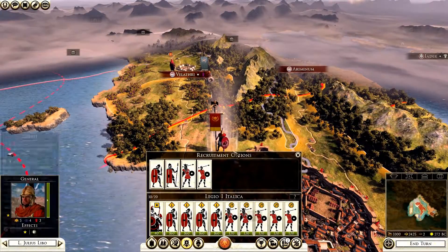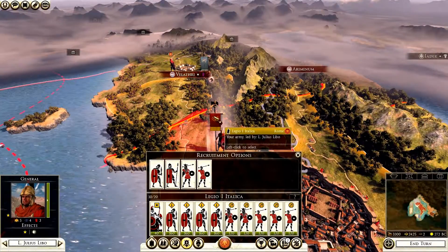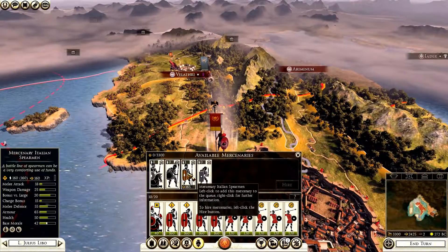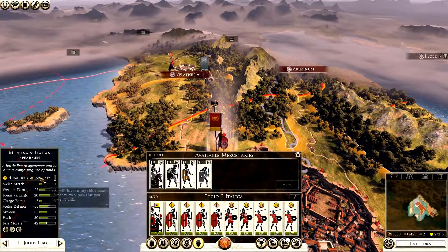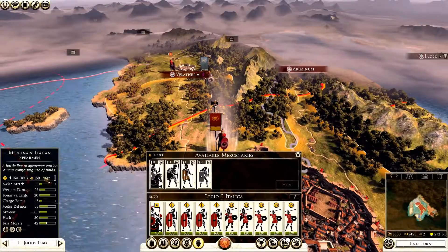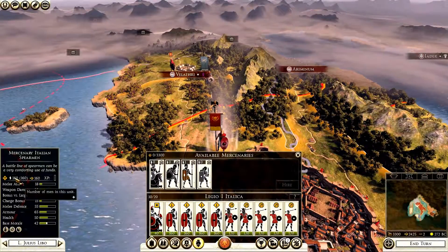I'm not going to recruit units now because I want to attack this turn. If you recruit units, you have to stay still on the map for a turn - so be wary of that if there's a large enemy force nearby. You can also hire mercenaries. I can get mercenary Italian Spearmen - hovering over them shows: 160 denarii upkeep per turn, experience level, 160 men in a full unit, all stats, and traits such as disciplined, formation attack, and hide in forest.